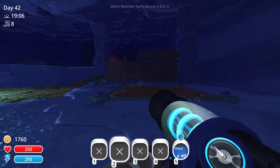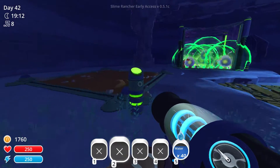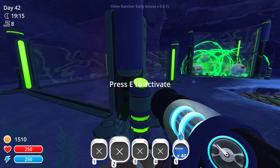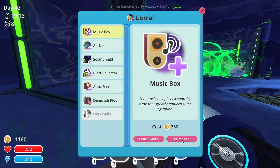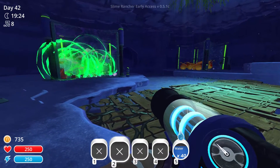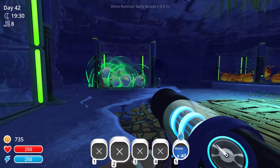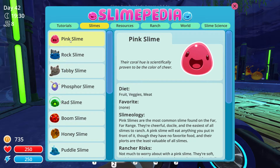But I've got more of an idea of what I'm feeding everybody now. I've got a lot of rad plorts - I need to come and check on those. Now I've got another plot here that I could do something with. Let's put another coral in, and let's make it high walls with an air net. I'm going to put some Phosphor slimes in there - I'll go at night and I'll find some Phosphor slimes. Let's look at the Slimepedia and I'll see what I kind of want to make. So we've got enough pink slime I would say.